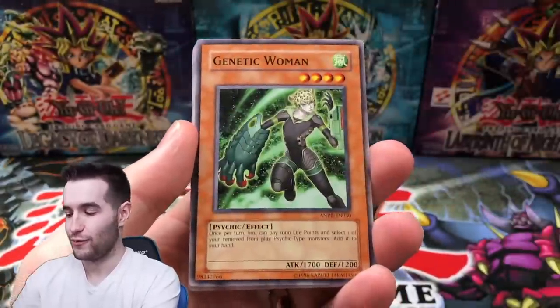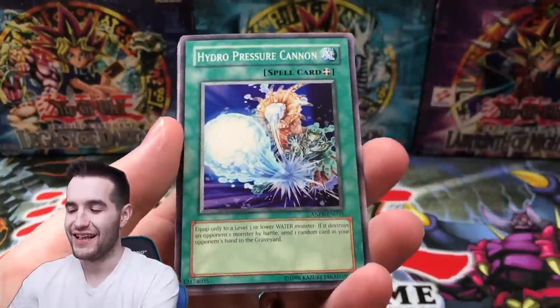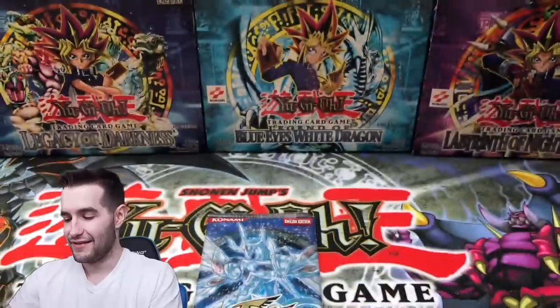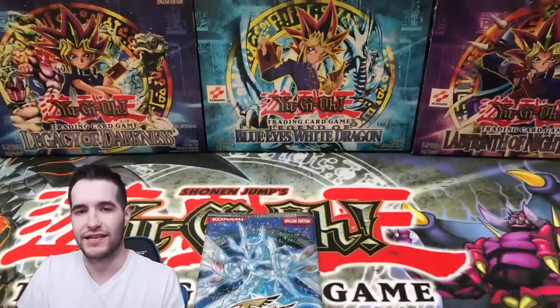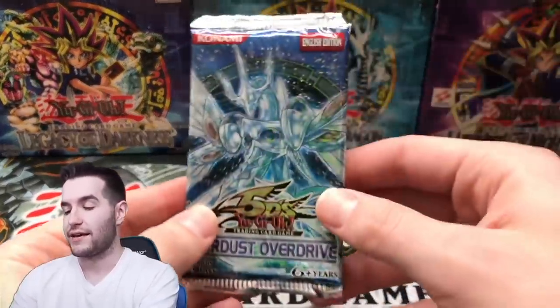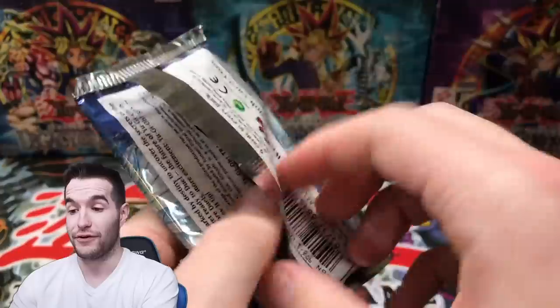Two more packs. We are getting some weird pulls, that's for sure. Shark Cruiser. Hydro Pressure Cannon. That's the end of the Ancient Prophecy misery. We pulled a super rare and a misprint rare — that's what we pulled. And like six Fossil Digs, so that's pretty good. Final pack! So this was weird, but turned out to be pretty decent with that misprint and that Ulti and that cover card — it turned out to actually be pretty good for how weird it was.